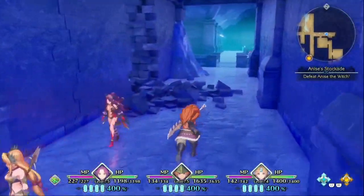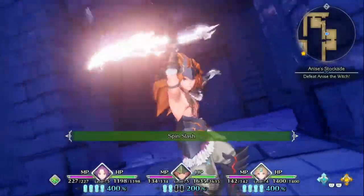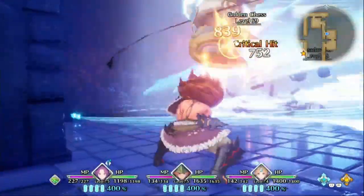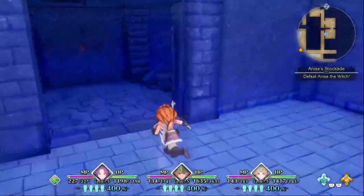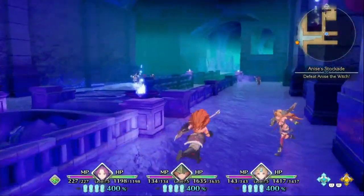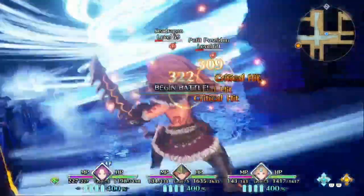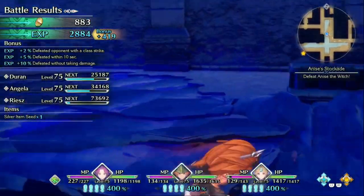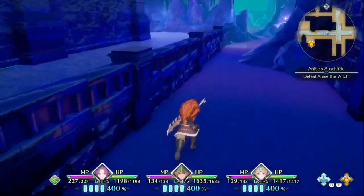Anything here? Doesn't seem like it. Get some enemies here though. Angela just exploding with rage because she didn't get to do anything there. My god, they just died even before Duran finished his whole attack. Alright, yeah — we can get the treasure chest back there now.